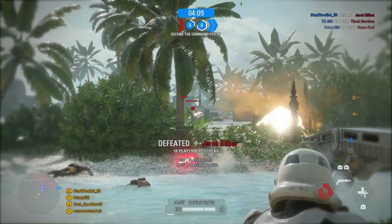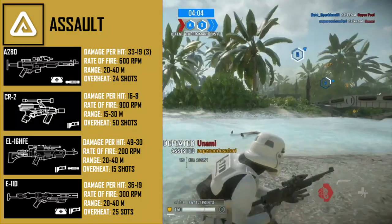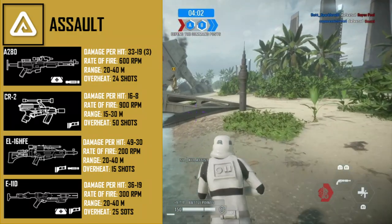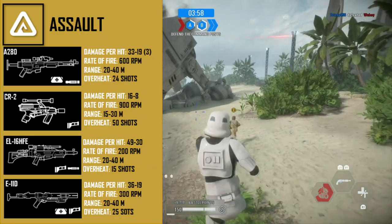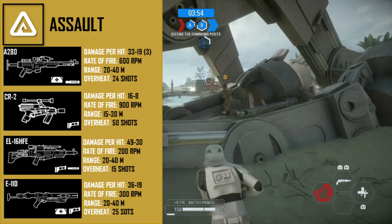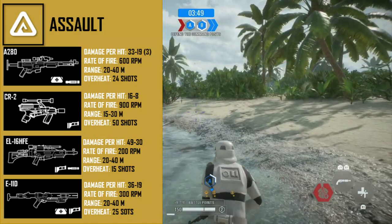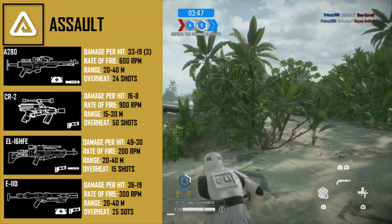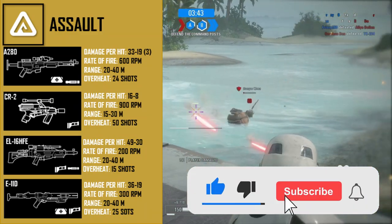The most important thing for any of the four classes is blasters. The first unlockable blaster is the A280, unlocked after getting 50 kills with the assault. This is a three-round burst weapon adaptive to all situations. The damage is 33 to 19, and since it's a burst weapon those stats triple. The rate of fire is 600 rounds per minute with a standard range of 20 to 40 meters and an overheat of 24 shots.